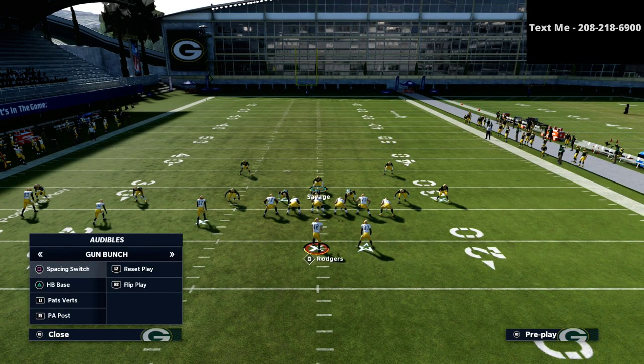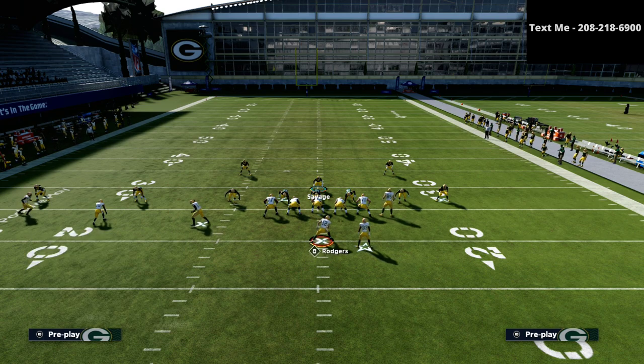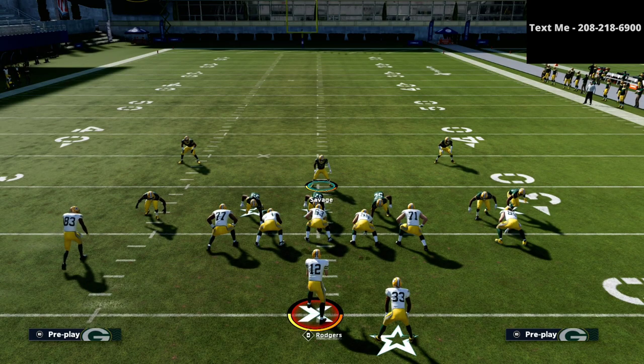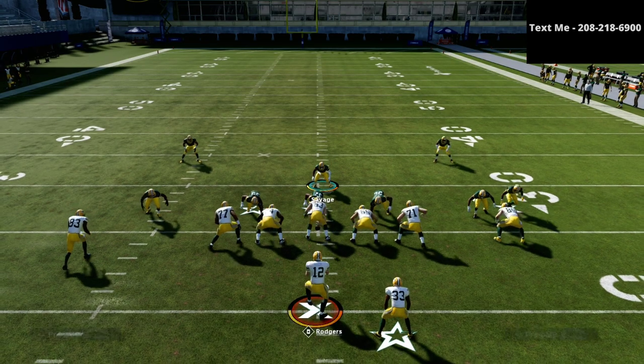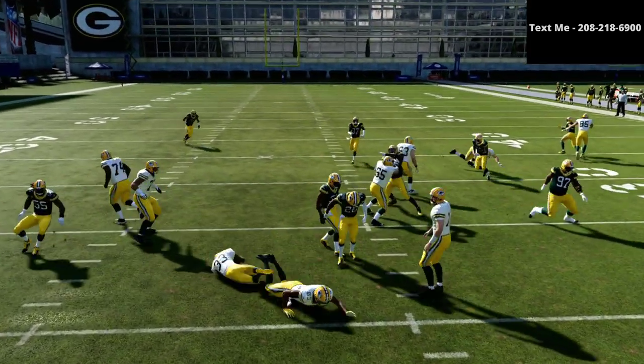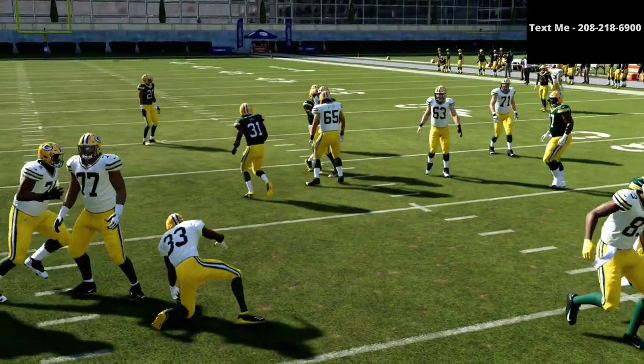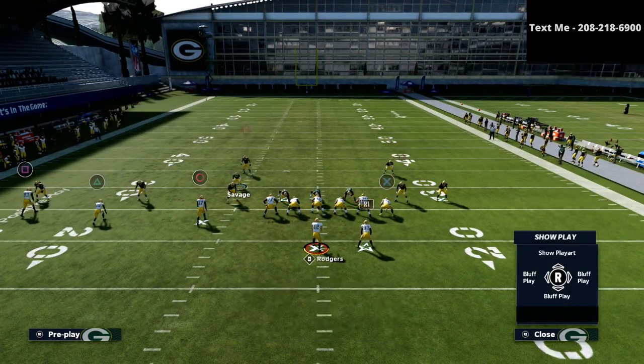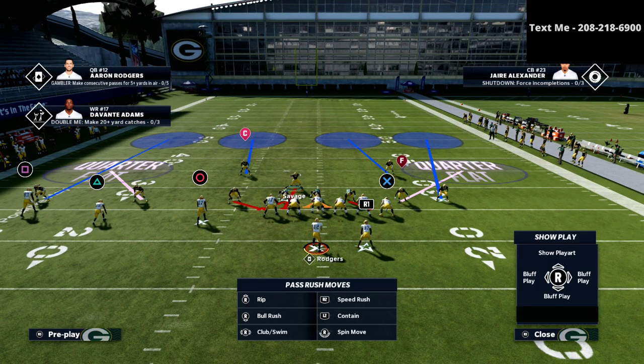Let me show you one more time from the Trips Titan Flex. This is an inside zone run. You want to be a little bit off, maybe a little bit to the right here. You'll see we're able to run right through and blow it up. But if you don't wiggle your guy, he kind of moves in the wrong direction — we don't want that. We want him positioned just like this right here.